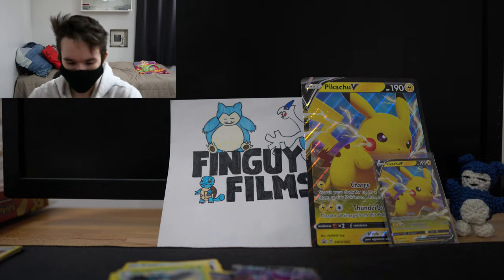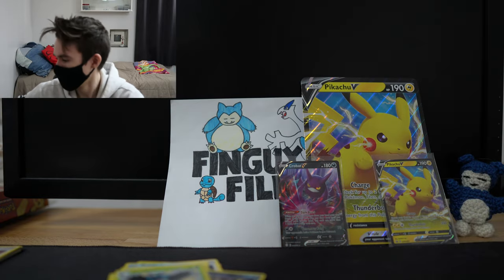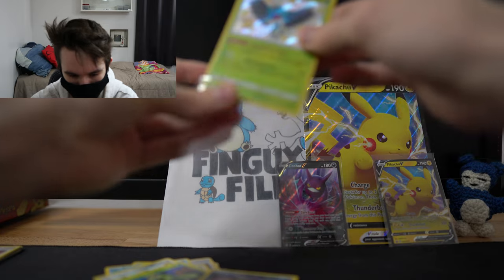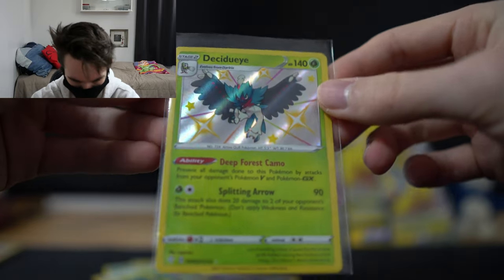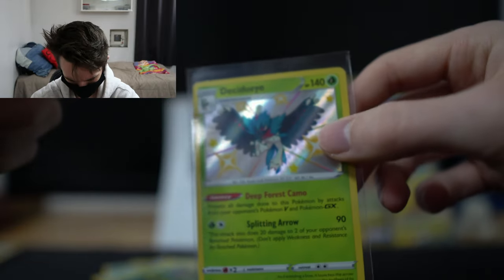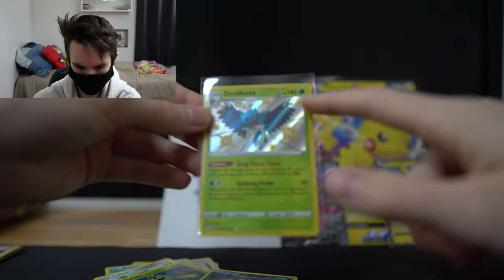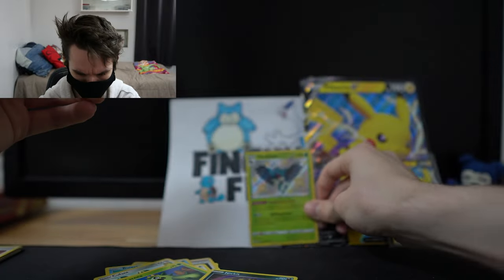Let's sleeve those guys up. There's a sleeve for the Crobat, and I'm going to sleeve the Decidueye as well. I mean, I don't know how bad the quality control was with Shining Fates, but there's holo bleed in basically every baby shiny there is. Baby shinies are like these, with the shining only in this box here. Anyway, those are our pulls for now.